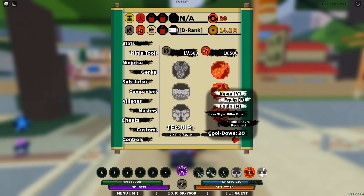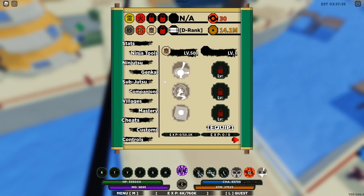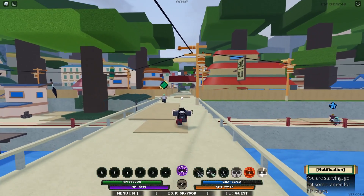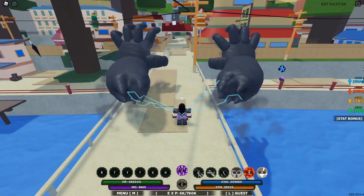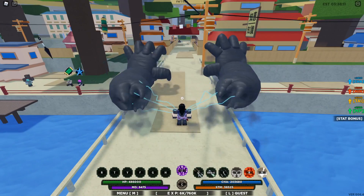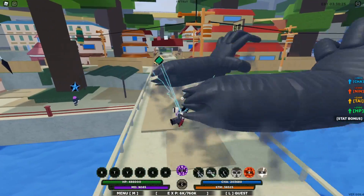The next move is Pillar Burst — it doesn't deal as much damage as Iron Fist, but it's a helpful combination. After that, the third skill slot is really up to you, since the main essentials are Iron Sand and those two moves. You should also use Iron Sand Mode — just activate it and wait for enemies to come to you. Spam left click when Zetsu approach; one combo is enough to kill them. Make sure your AoE build has good splash damage.